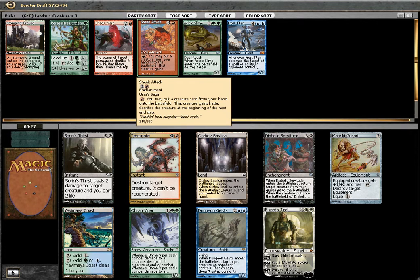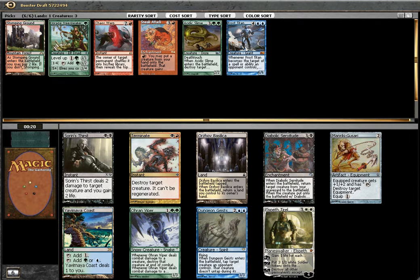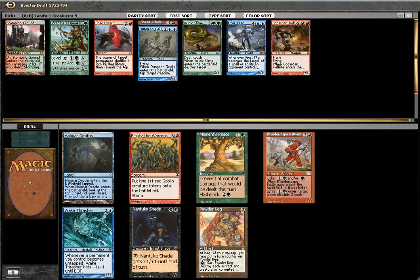Snake Attack sacrifice — this one comes back. Do I want to go black? I don't think so. Green, red, blue — RUG. Maybe I'll play Dungeon guys. Not so sure about that. Oh, Hellkite! No question asked.